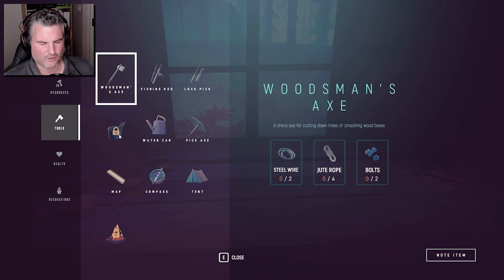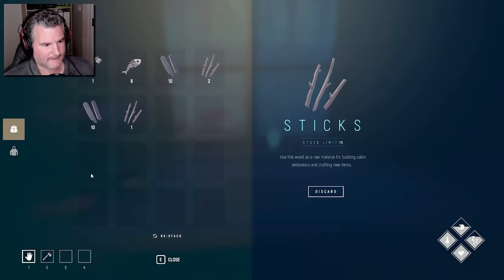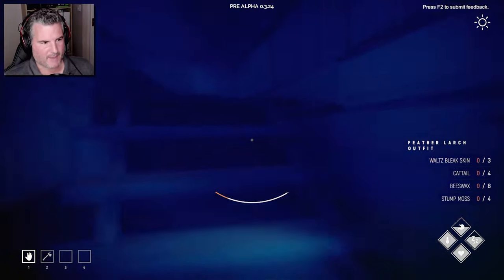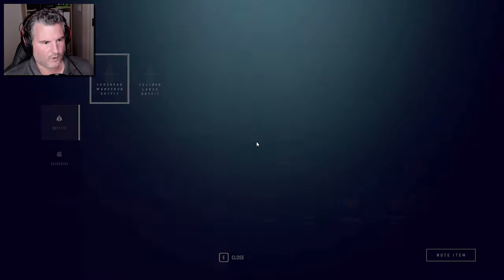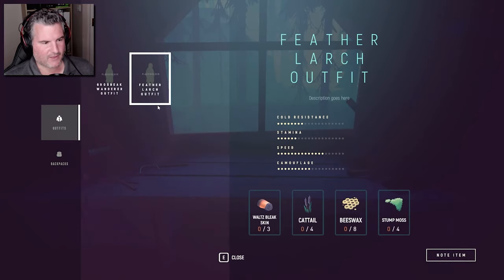The two blueprints are a pan — or a bath, I'm not sure — and a campfire, which I'm guessing are by the bears. However, to sneak past the bears we are going to need to craft one of these bad boys: a feather larch outfit. Look at that camouflage, speed, and stamina — it's quite a badass outfit.